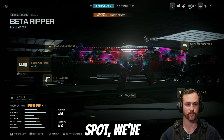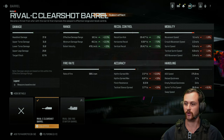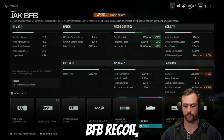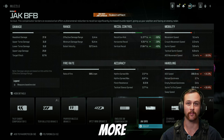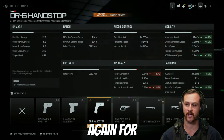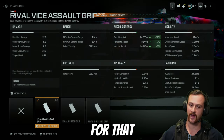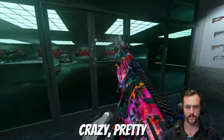Moving on to submachine guns — the number one spot is the Rival 9. For the barrel we've got the Clearshot barrel which increases range and recoil control with a slight reduction to mobility and hip fire. For the muzzle I've got the L4R flash hider to help out with recoil control. If you're really struggling with recoil you can chuck on the Jack BFB — massive increase to recoil control, though it does seem to have a bit more horizontal recoil compared to the flash hider. For the underbarrel we've got the DR6 hand stop for mobility and handling, the close quarters assault stock for recoil control, and the vice assault rear grip for recoil control as this thing does have a fair bit of recoil from stock. The recoil is nothing crazy — pretty easy to control.